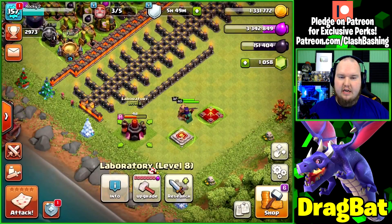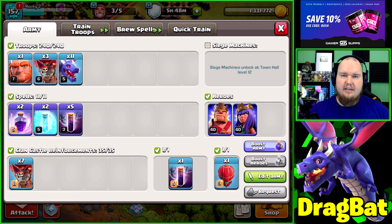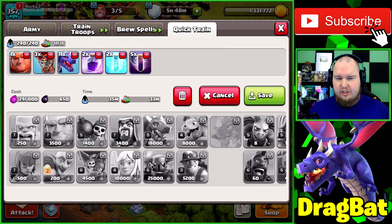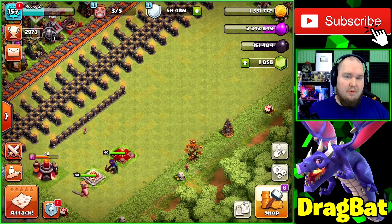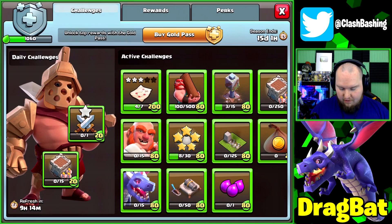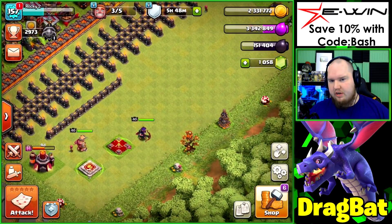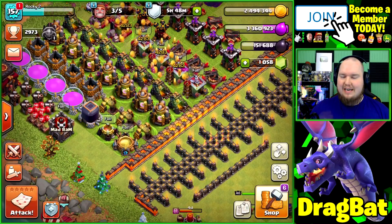We'll probably throw in minions next to finish them off. Today we're going out with 11 dragons, three balloons, and a giant. The giant will tank for the bats. This army costs about 291,000 elixir and 650 dark elixir, which I don't really mind since we're low on dark elixir upgrade options. We're also working on silver pass tasks, though we're not buying the gold pass on this free-to-play account.